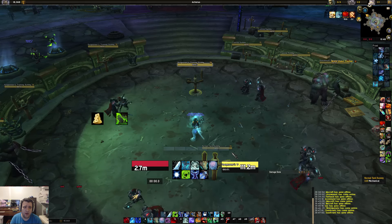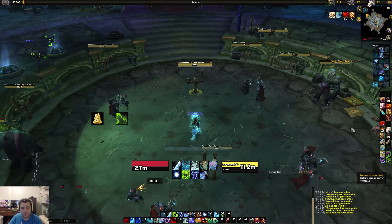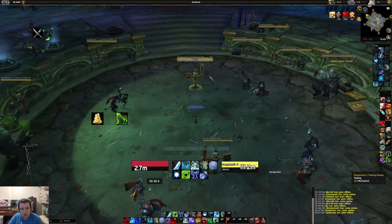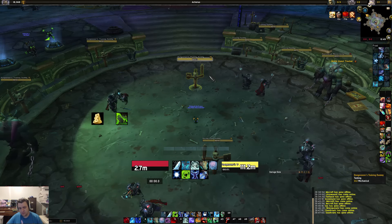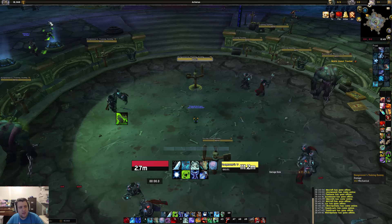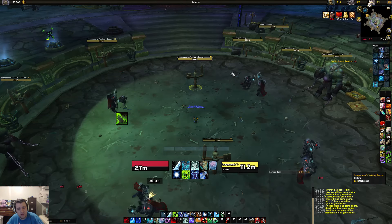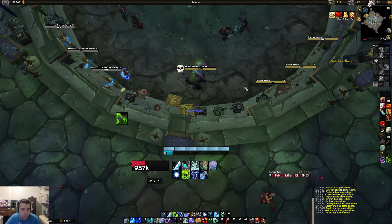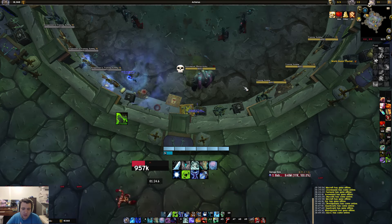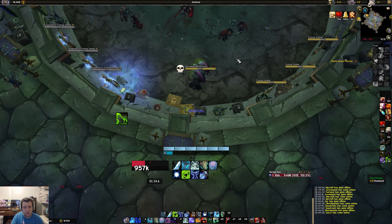Now I'm going to do a quick demo of me actually using all my buttons so you can see my rotation in the top left. I'll do about a one-minute pull. One important thing to note: before you use Obliteration you want to make sure your GCD is either up or almost up — that's the only way you'll squeeze out the seven GCDs you need.